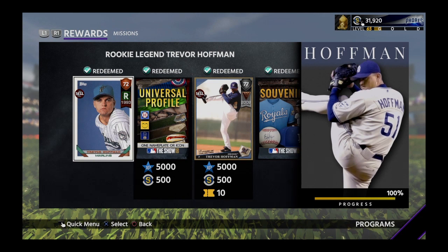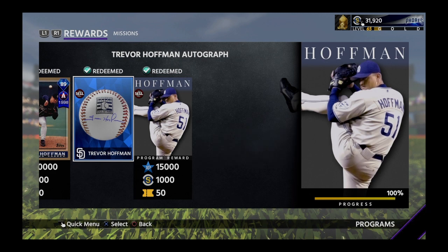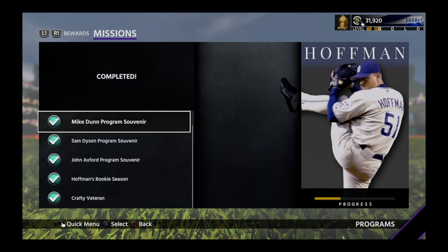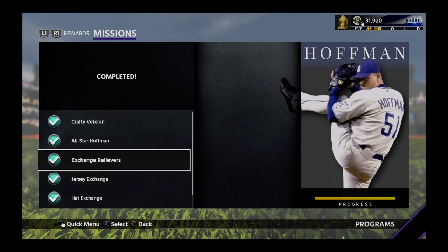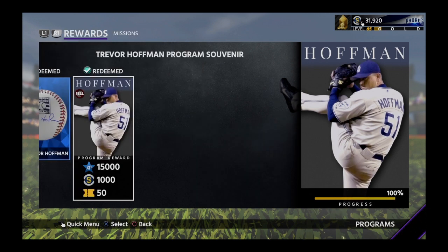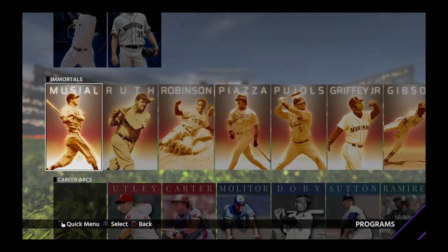I'm back, but I made a mistake — I deleted the video I was about to show you. I've completed the Trevor Hoffman program. I apologize. I was able to get all of his missions done. His all-star flashback card was fantastic. It was easy to get the saves and the innings — I just put him in for three-inning saves every game. He is a beauty. This is the best closer card in the game, in my opinion. We redeemed his program souvenir.